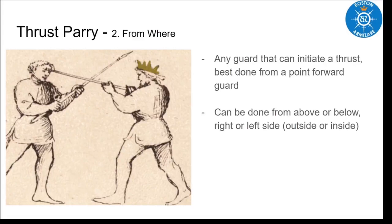Because we know this is the thrust, we know that we can execute it from any guard that can initiate a thrust, which is most of them. Fiore tells us in the guard descriptions which guards can throw cuts and which ones can throw thrusts — almost any guard you're going to be able to initiate this technique from. That makes it versatile and easy to deploy. We also know that because this is a thrust, it can be done from above or below, or the right side or the left side — inside and outside is the later terminology used for determining where you're executing this technique from.